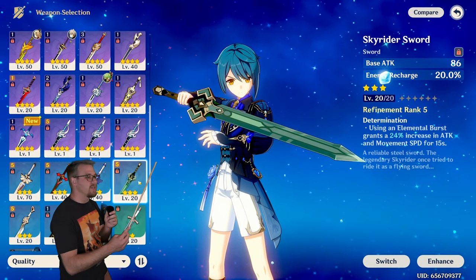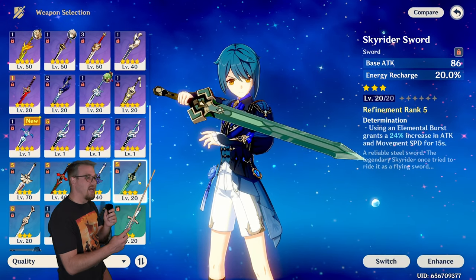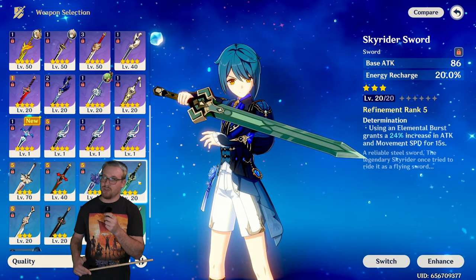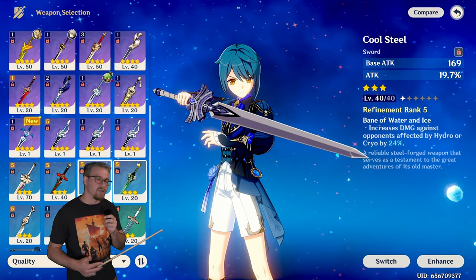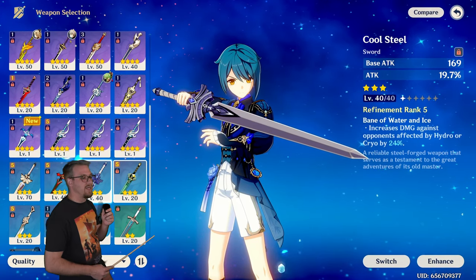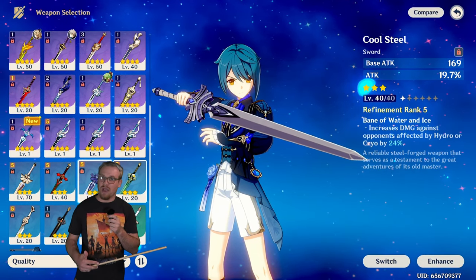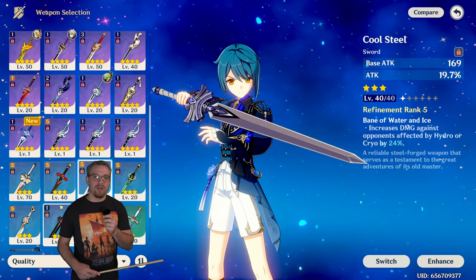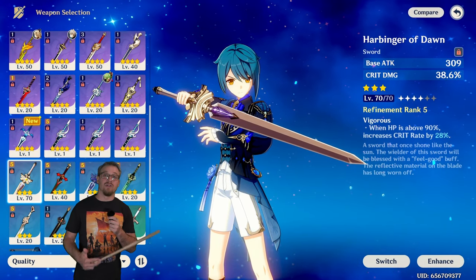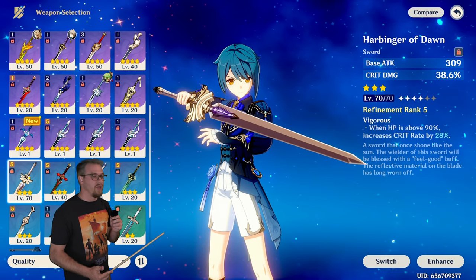For three-star options in the early game: Skyrider Sword gets up energy recharge and increases attack whenever you use his burst. Cool Steel increases attack and deals bonus damage against enemies affected by Hydro or Cryo, which is really really good. Harbinger of Dawn is an option if you want him doing a lot of damage with his burst, as it provides Crit Rate and Crit Damage.